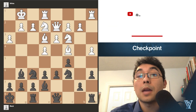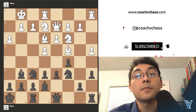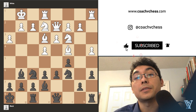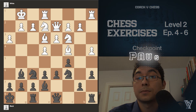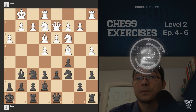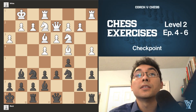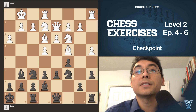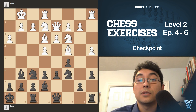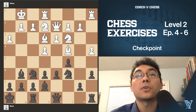This is the Level 2 checkpoint video for episodes 4, 5, and 6. The current position is black to move. So here we have to consider the episodes 4, 5, and 6 from the Level 2 chess exercises. We have checkmates in 5, we have forks, and we have pins.